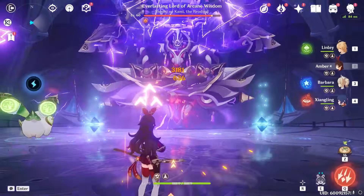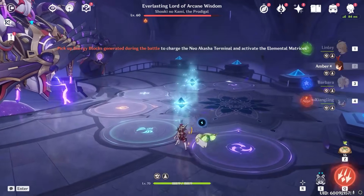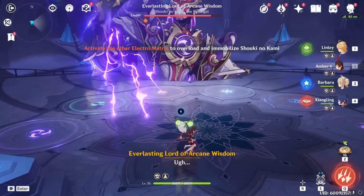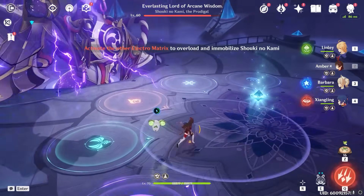Normally the boss will start with three tornadoes rather than this Electro Bombardment, but it doesn't really matter. It takes two crystals to interact with the platform. You want to interact with both of them. After you interact with the first one, he'll become semi-shutdown and start spawning crystals like this.